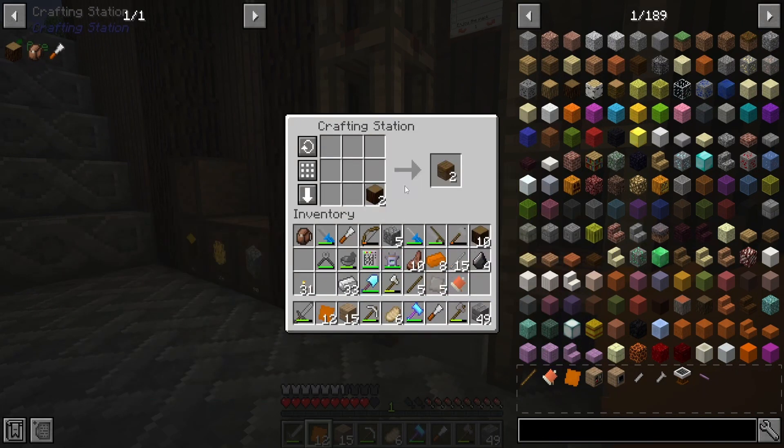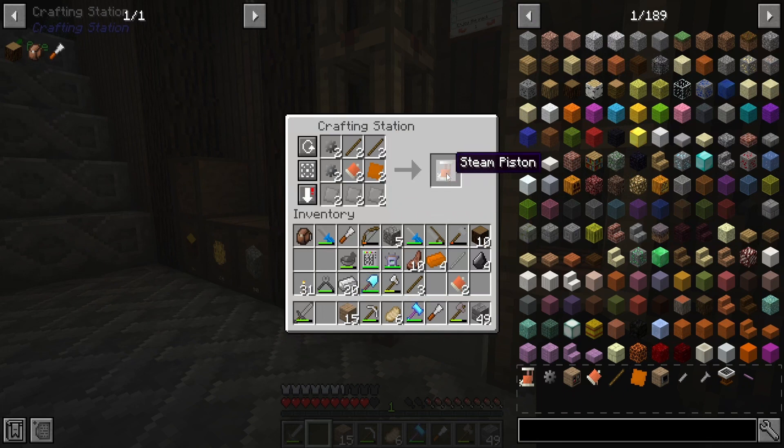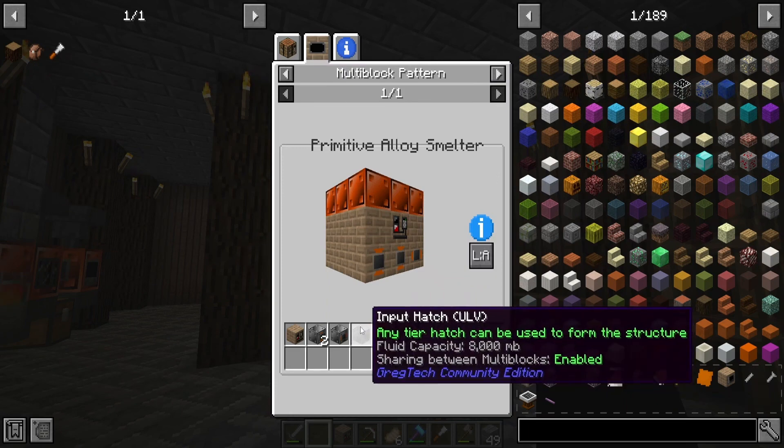Down made the other blast furnace controller — nice. That should be all the motors we'll need and there are all our pistons, so we can just combine them together and there is our controller block. Next we're going to be making the bronze hulls and then the input and output buses.